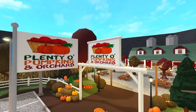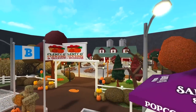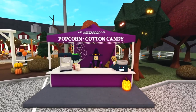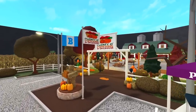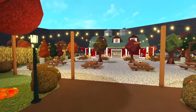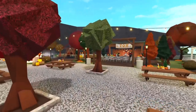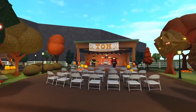We did get Plenty of Pumpkins and Orchard for the very first time last year, but this little stand right here — Sabrina's Snacks — is something that is new and I can't wait to check it out. I do see some of the new items already, and we see the corn maze over there so we're gonna try to complete that again. Hopefully we can get another plaque or trophy — I think it was a plaque — and then we have the barn.